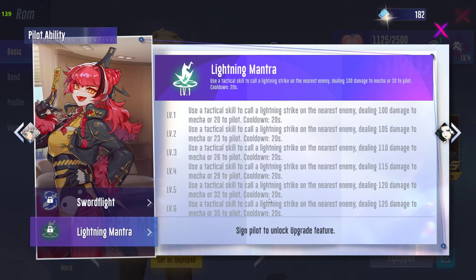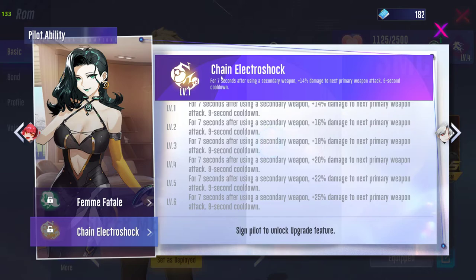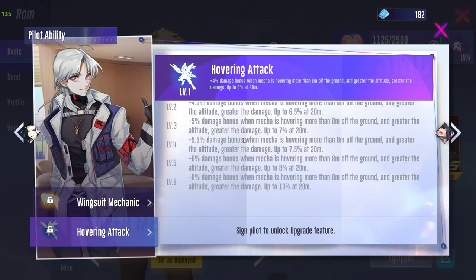One skill improves shield recovery by 15 percent for items — whenever you use any recovery item it will do 15 percent more recovery. Another good skill: when Caramel uses the tactical skill it hits the enemy with 125 damage to the mecha and 35 damage to the pilot, with a 20-second cooldown. The Electroshock skill means hitting the enemy with the secondary weapon gives the primary weapon 25 percent more damage for 7 seconds, with a 9-second cooldown — very useful.